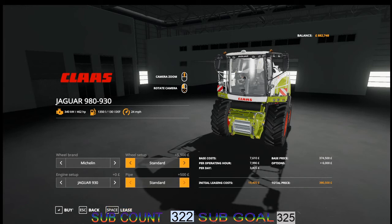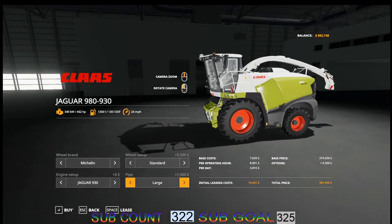The pipe options are standard, large pipe, extra large pipe, or short. The engines range from the Jaguar 930 at 462 horsepower, the 940 at 516, the 950 at 585, the 960 at 626, the 970 at 775, and the 980 at 884 horsepower.